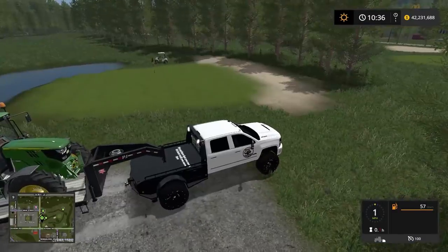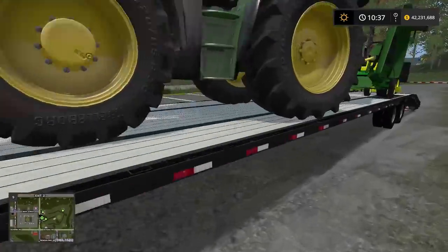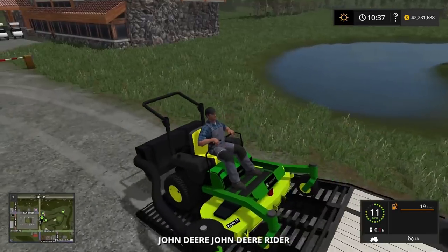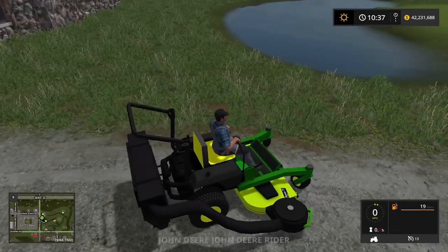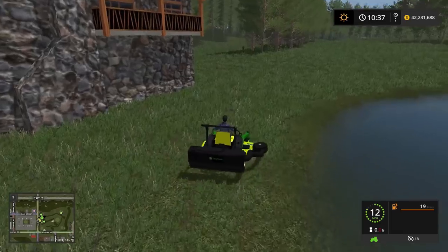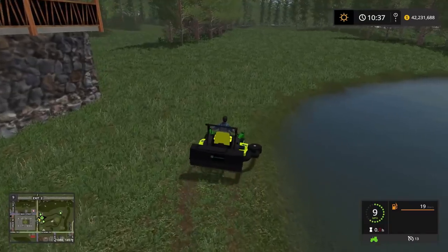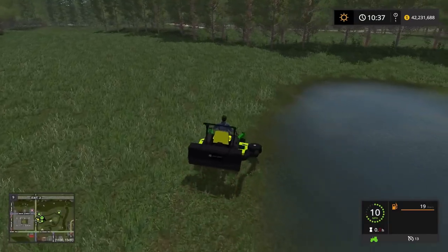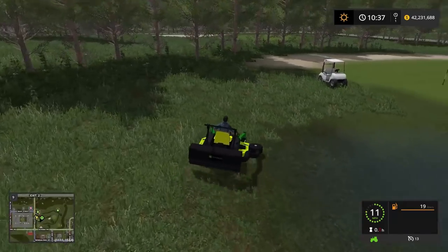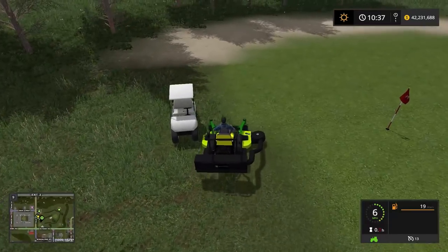We're just going to send it. Here's the green right here — I believe that's hole number two or three. We're gonna see what we can get done today in this Moen Monday video. Blade started up. The nice thing about bagging it is I'll go around the pond here and just around the green. We bag it so it doesn't leave big old lumps of grass on the ground and it looks super duper clean.